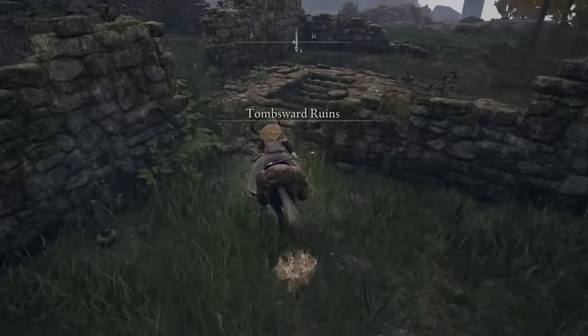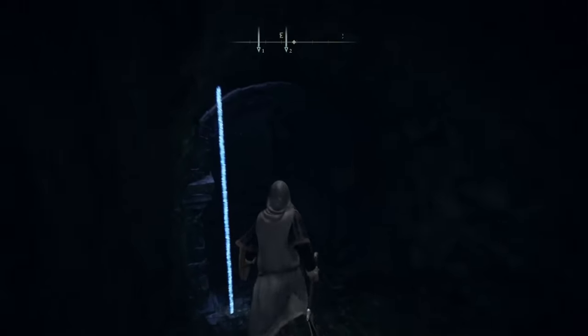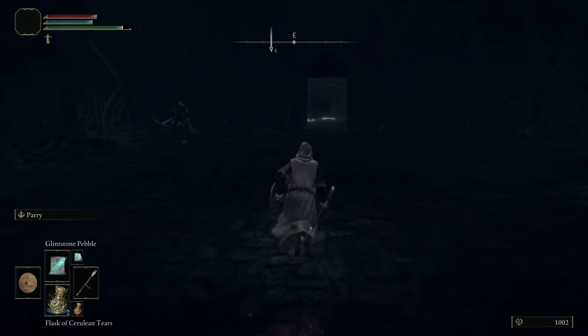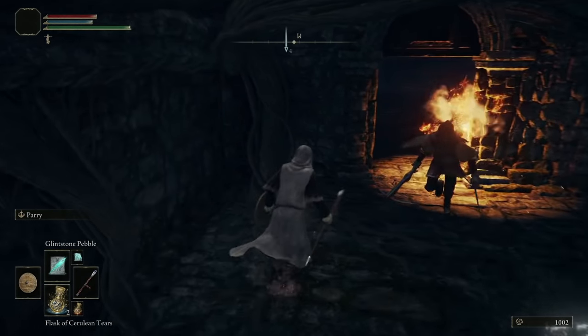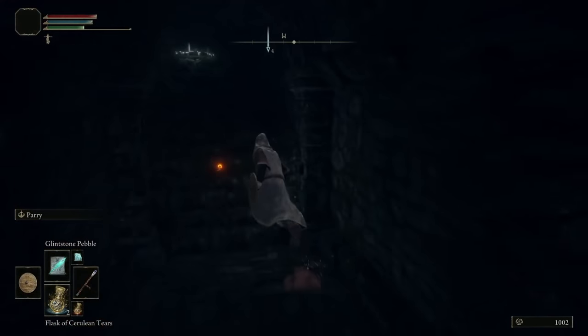Here is the entrance. These ads are kind of strong — I am a low-level Astrologer doing a playthrough trying to kill some bosses and do some guides. But basically you don't have to fight these guys. The Winged Scythe spawns right in here, and that's how you get it. Try not to die!